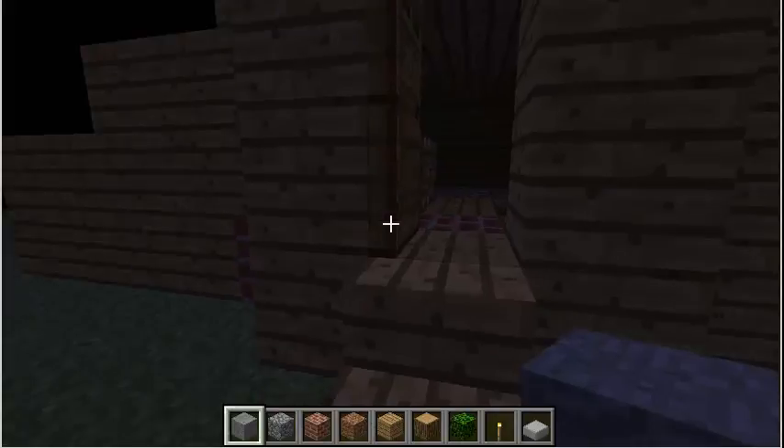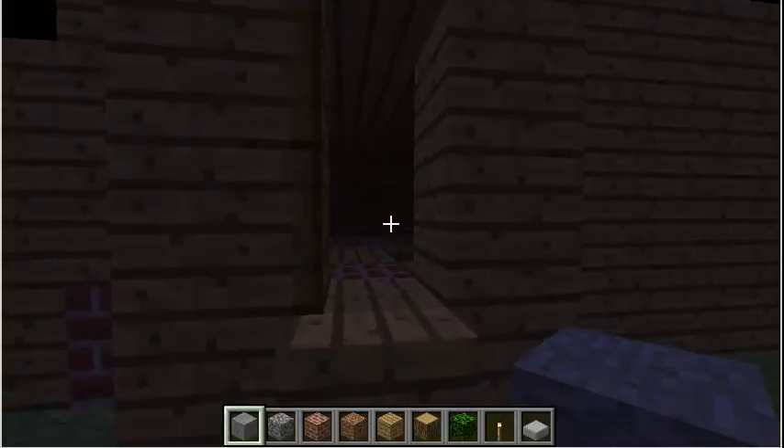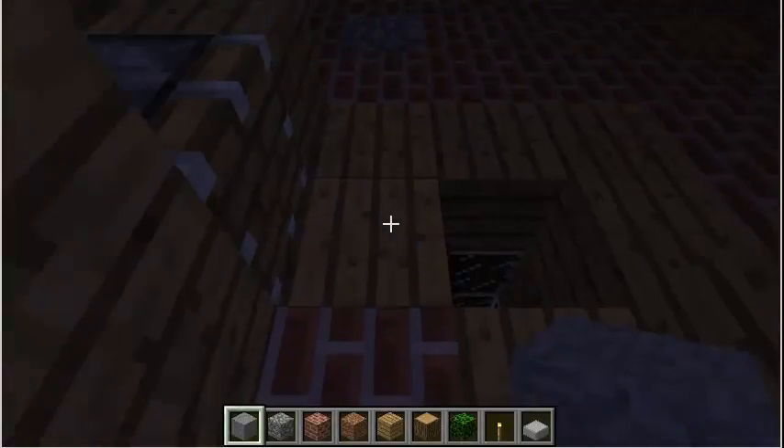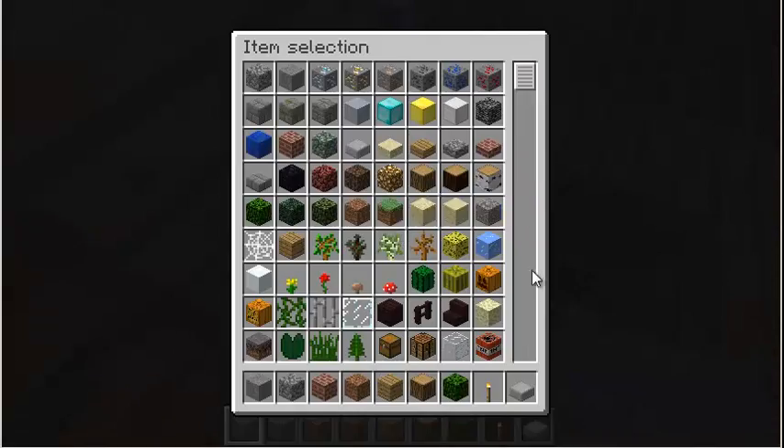It's got everything there, I guess. Kind of looks like a house, but you're gonna kill somebody in it. They walk in, they step on a pressure plate, and this thing extends. And they'll get the pressure plate.